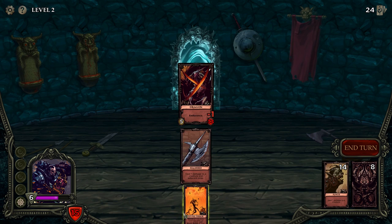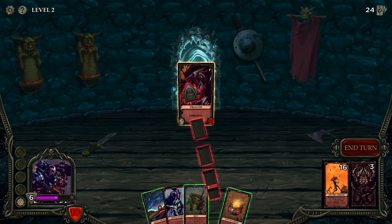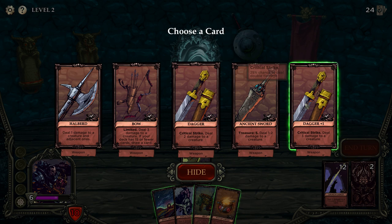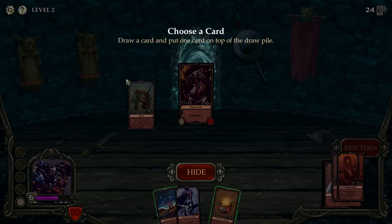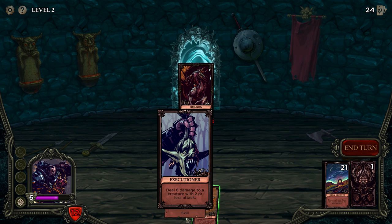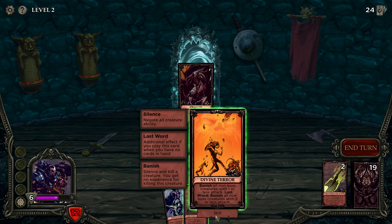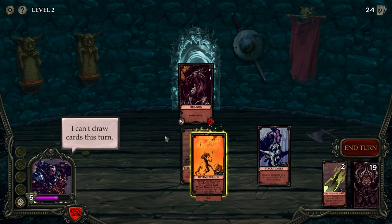That wasn't the best turn. Alright, we draw first and do this last. What do I want back in my hand? Dagger plus one — yes! Six damage, nice. We put in the Critical Strike — oh no, we just — oh that's a shame. Discard this. This is going to be close unless we draw some more healing.